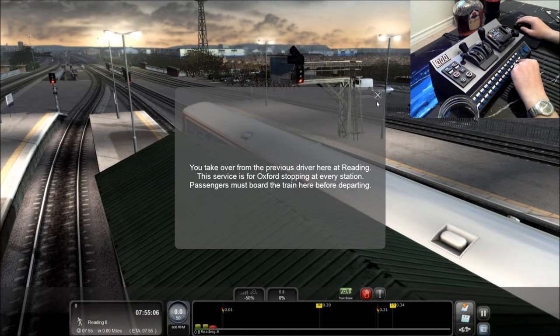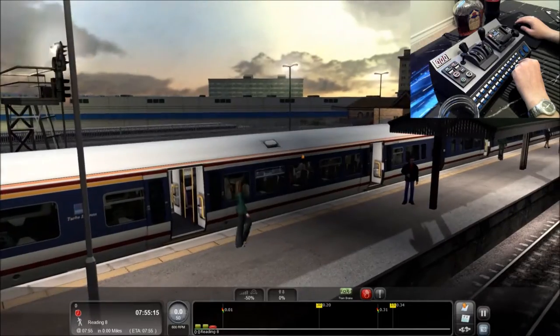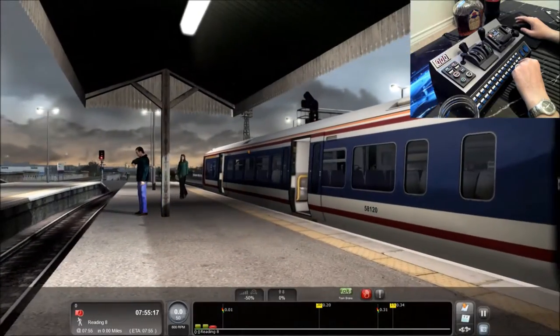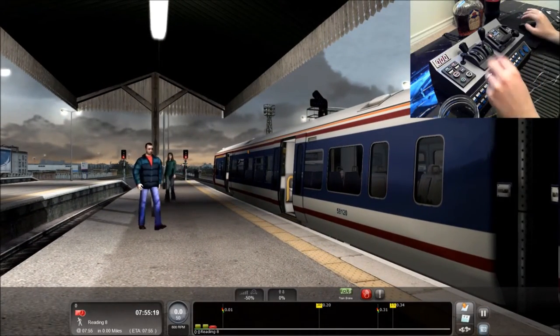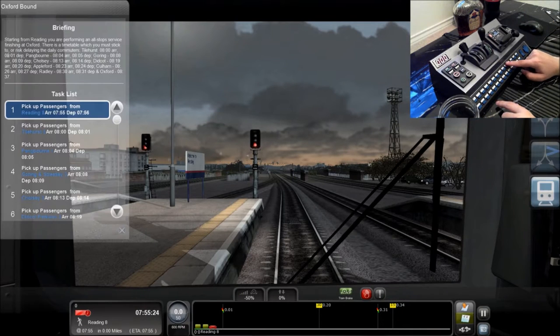There we go. So we're taking over the train here at Reading. Services for Oxford, stopping at every station. Passengers must board the train here. Let's go ahead and get it open. Let's get in the cab to see what's going on and get up our task list. So pick up the passengers — it's basically going to stay in station on a timetable.